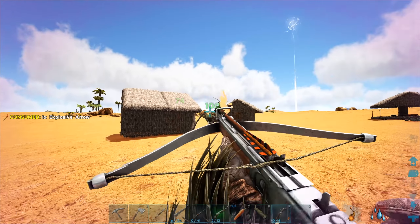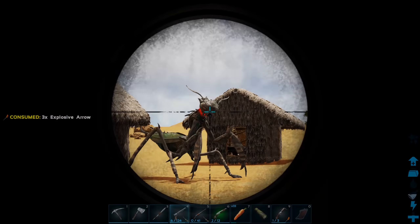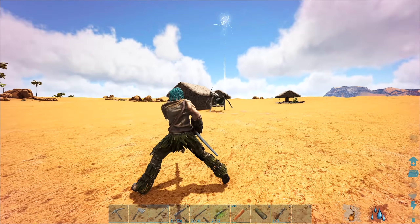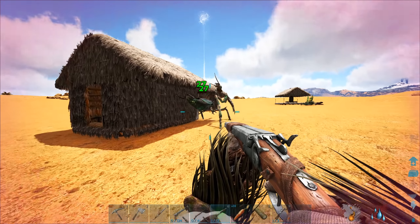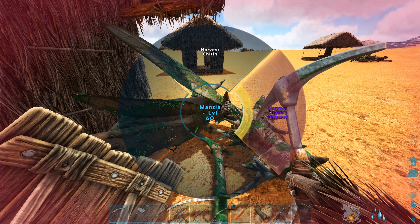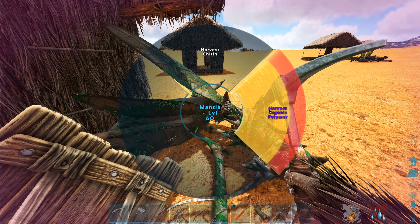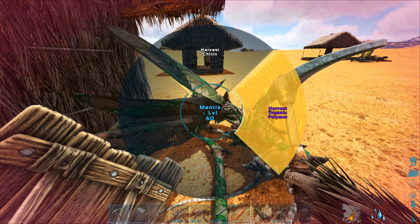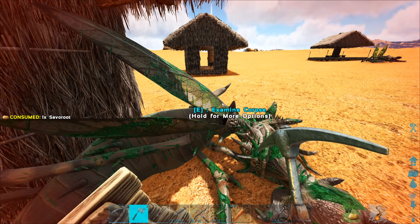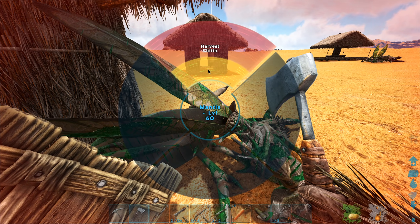Let me just kill it with a pistol. I feel like it's probably going to die here. It's leaving me alone - you fool. There we go, got you. Give me your freaking organic polymer. The other one takes longer because it's a higher level. I do realize I need to drink and I'll do that in a second. Give me the organic polymer. We got 11 - oh my god. Yeah, this is the way guys.